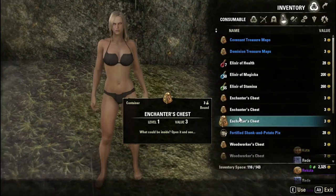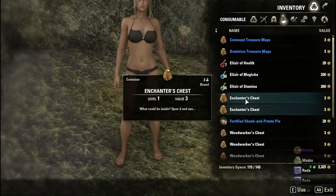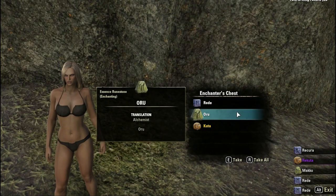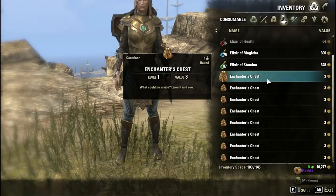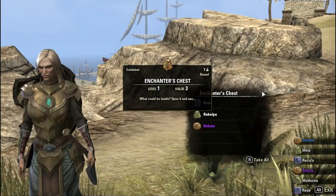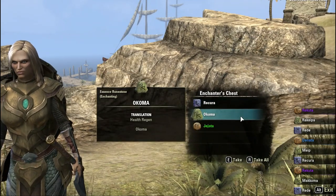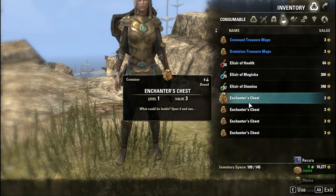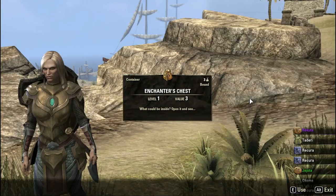We're getting potency level eight runes from this, and there are only two of those — which is 3D and Rekera. For 3D we got 34. That's a lot. You can sell 34 potency runes for a lot, especially level eight potency runes — I've seen people selling level eight potency runes for 800 gold each. In this price I'm just going to give them 100 gold each, so 34 times 100 gives us 3,400 gold worth of Reki. For Rekera, exactly the same price, we got 32 of those, so that's another 3,200. Just between the potency runes we ended up with 6,600 gold.